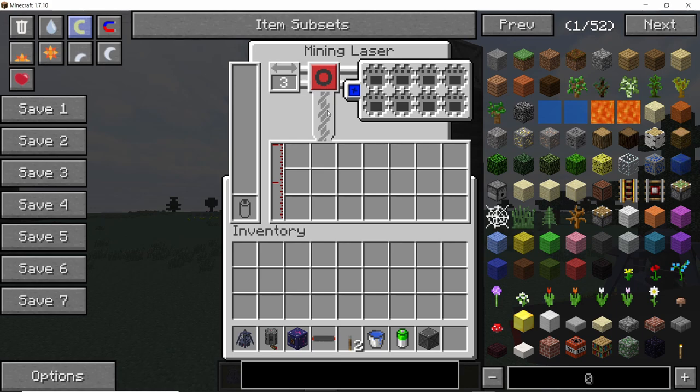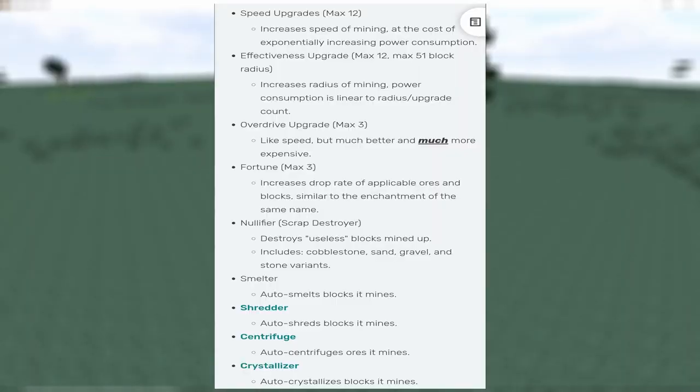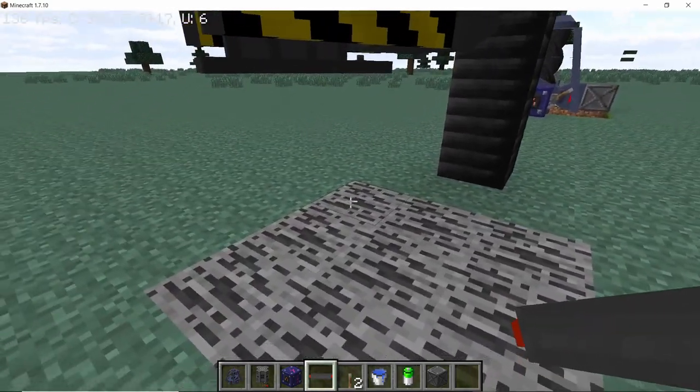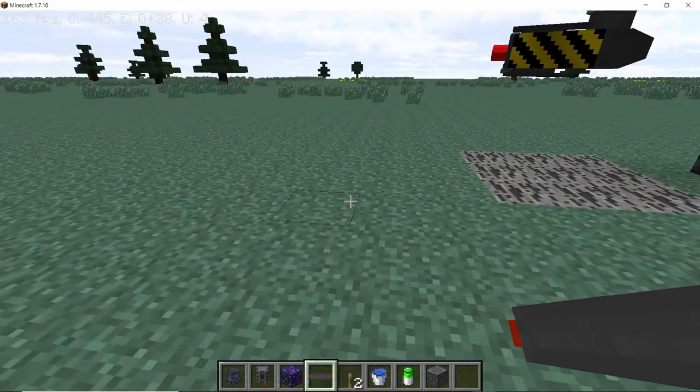Looking at the GUI, the mining laser has a 100 million HE internal energy buffer. It currently mines in a 3x3 radius, has 64 buckets of crude oil capacity so it can mine oil, and has 21 stacks of internal item buffer. The upgrades this machine can take include: speed, effectiveness, overdrive, fortune, nullifier, smelter, shredder, centrifuge, and crystallizer upgrades — significantly more than the automatic mining drill.